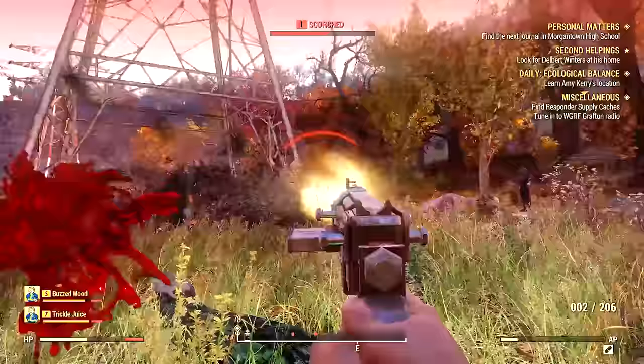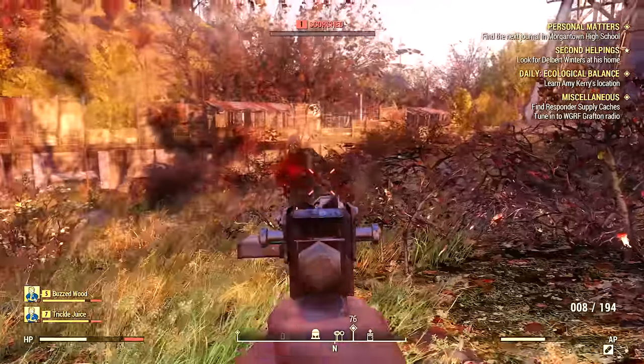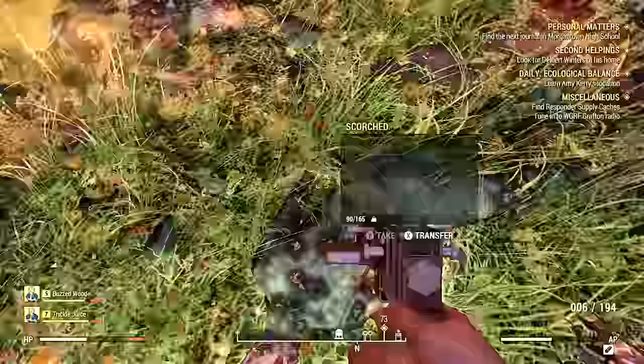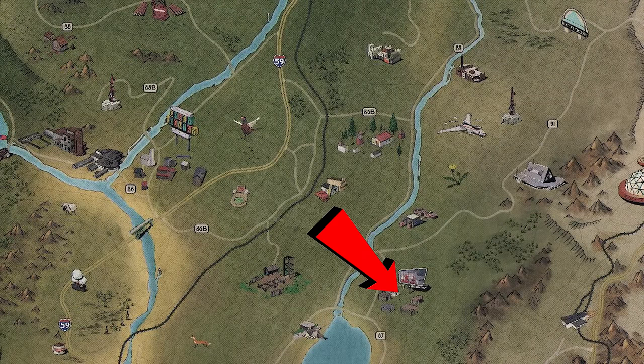When you're level five and up, you can get the pump action shotgun early as long as you find some scorched. You can find them just east of where you're doing the main mission when you first come to that town and the medical station. Here's where I picked up that pump action shotgun on the map.